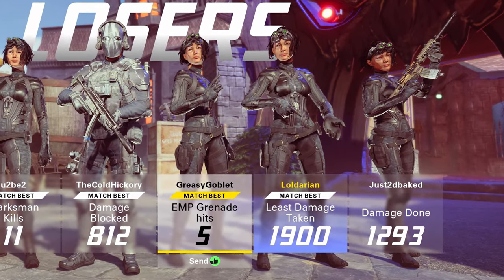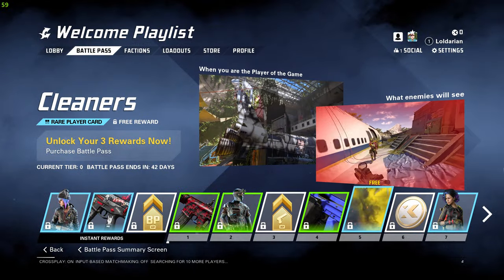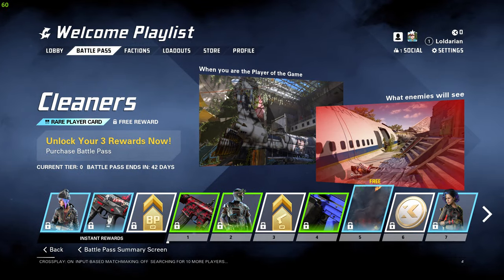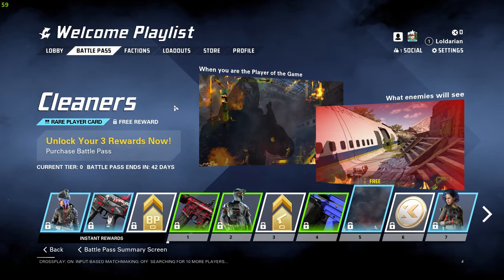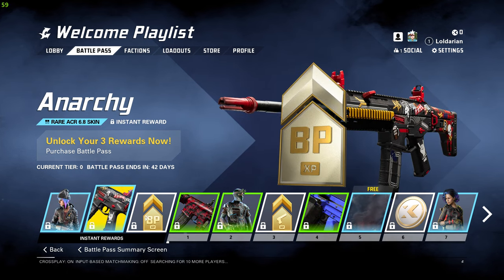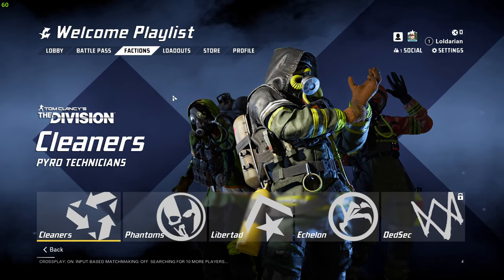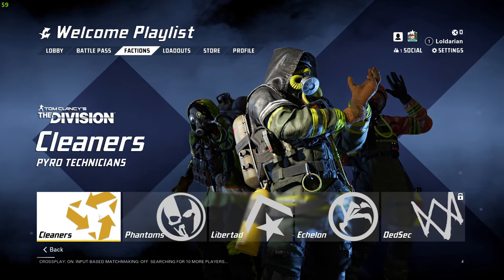Look at me — damage taken, not even holding a weapon. There are a couple bugs. But there is a battle pass that works just fine, as long as you have money. Pretty standard stuff on the battle pass — you can unlock all these different factions, characters, and different guns.